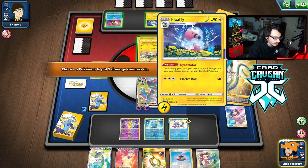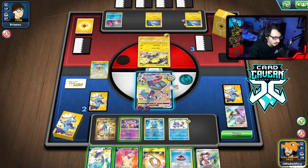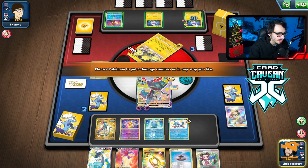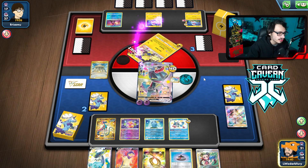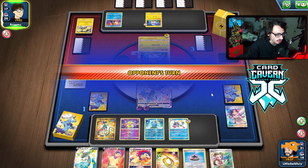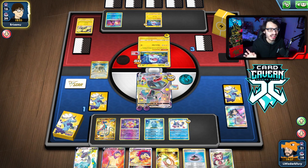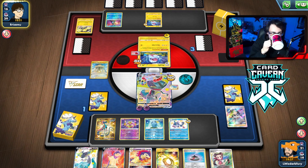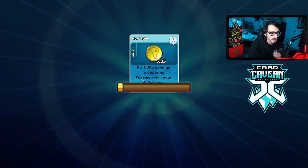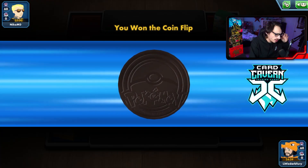We spread the damage one more time. They have to somehow do 280 damage — even with a Raichu V the most they can do is 240, or 270 with a Choice Belt. They scoop — we won! Marnie puts in work and it looks like it did. We even do 40 damage that turn for our water challenge. Let's see what we can do with Dragapult in the next game.